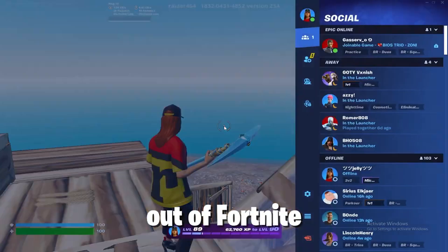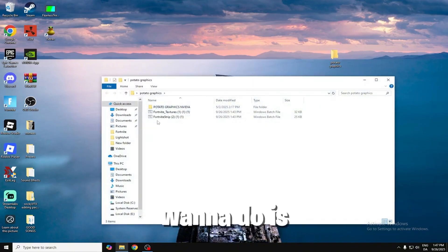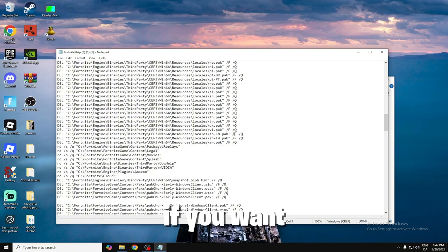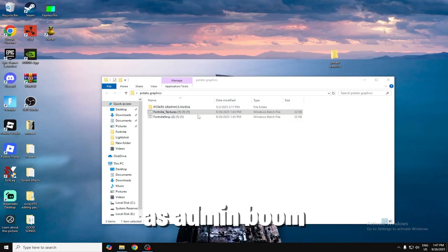Let's jump out of Fortnite — Alt F4 — and go to this secret pack right here. All the links are down in the description. First thing you want to do is run Fortnite Shrip as admin. It's going to open up a bunch of CMDs. You can also go in and edit the files if you want. Now go to Fortnite Textures and run as admin. Now we're done with that.